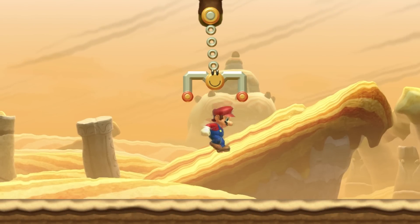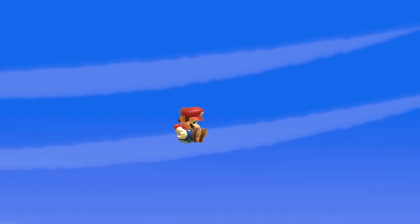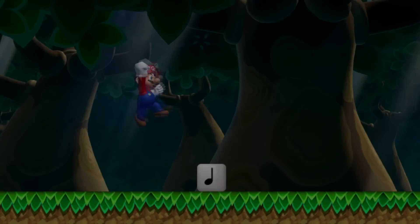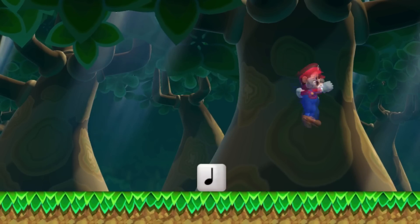When inside a claw, you can press down and jump at the same time to drop down instead of jumping out. When ground-pounding, Mario can move slightly left and right. Not only can Mario do a normal jump off a node block, but he can also do a spin jump off of it.